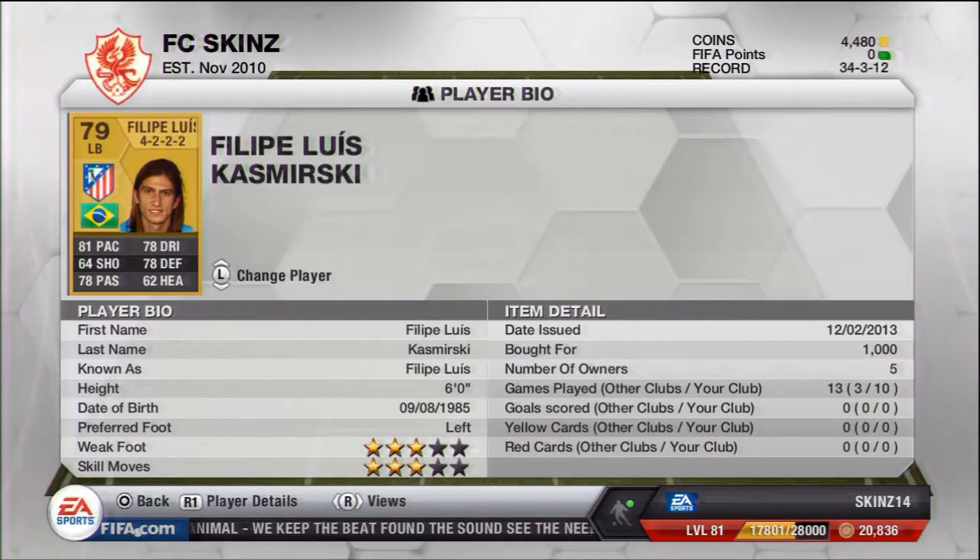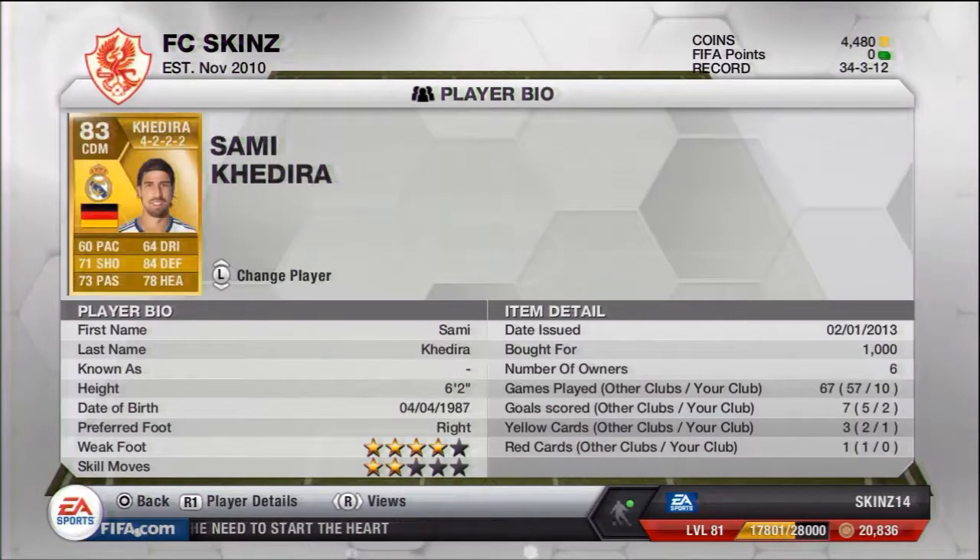Why would you want to spend 40 grand on Marcelo when you can just get Philip Luiz? So we've got Sami Khedira — 78 defending, 73 passing, 78 heading, so he's a really good player. He's got a four-star weak foot so you can just be passing the ball left, right, and centre. I picked him up for 1,000 coins.